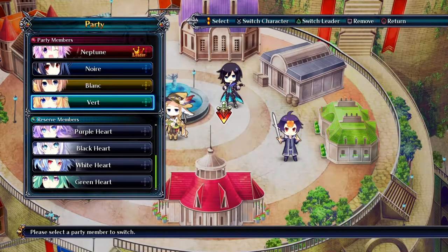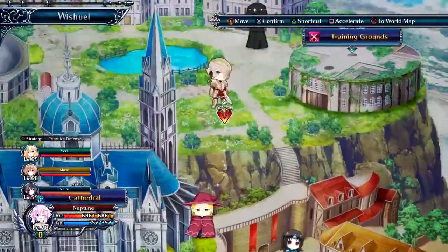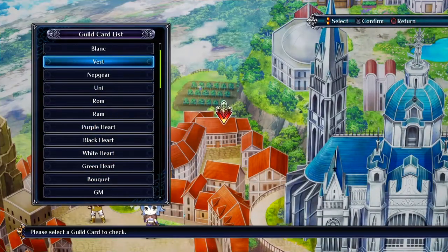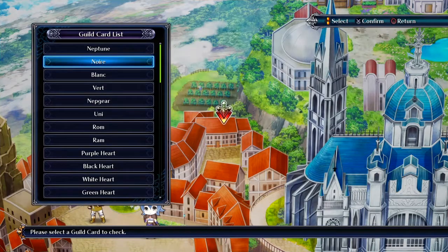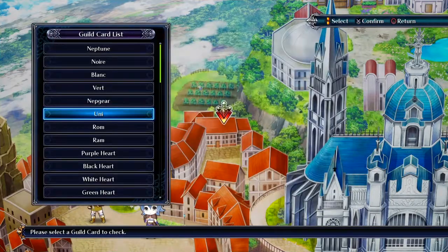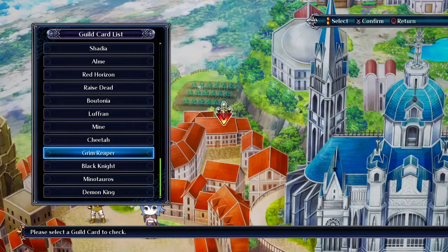Vert doesn't have a sister, but she looks at all the characters as younger sisters and even torments a character in this game called Bouquet. You also get guild cards here — your stats will be the same as the characters as you have them leveled up.